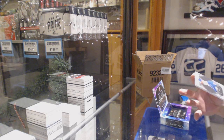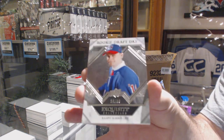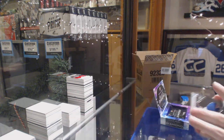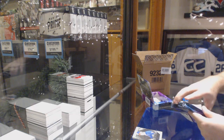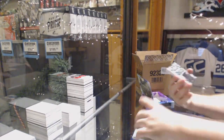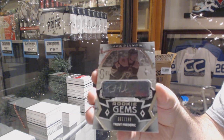For the Rangers, Rookie Draft Day, number 99, Kaapo Kakko. For the Islanders, Matthew Barzal, to 49. For the Boston Bruins, Trent Frederic, to 199, Rookie Gems.